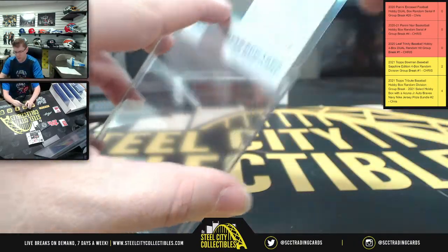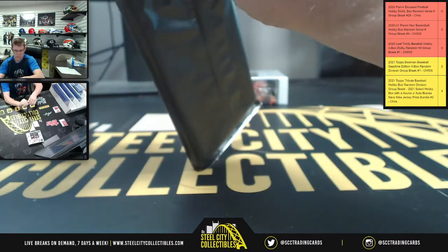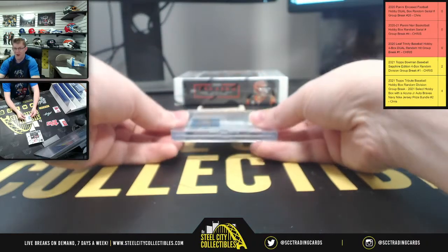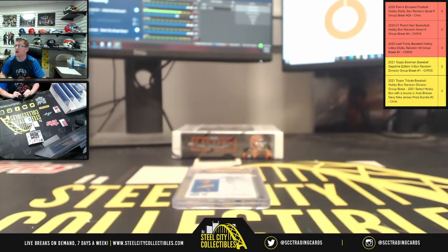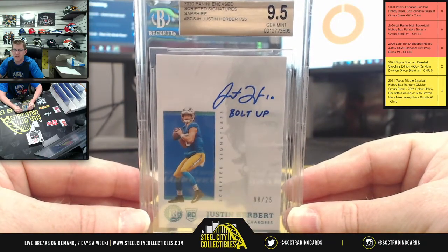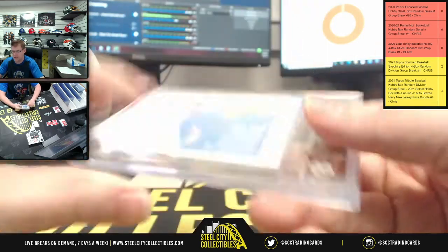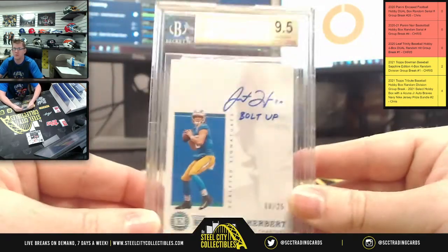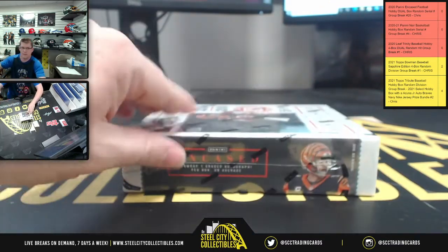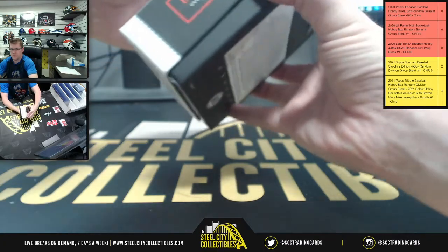Next will be the Encased pack. Number eight, you are on a roll! A PSA 9.5 Gem Mint Scripted Signature Sapphire with the bolt up — Justin Herbert — PSA 9.5 Gem Mint with a 10 on the auto. That's number eight, Mr. Danny. We still have one more box to go — that was just box number one.